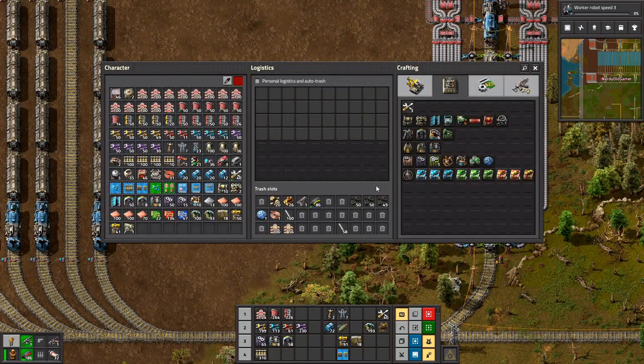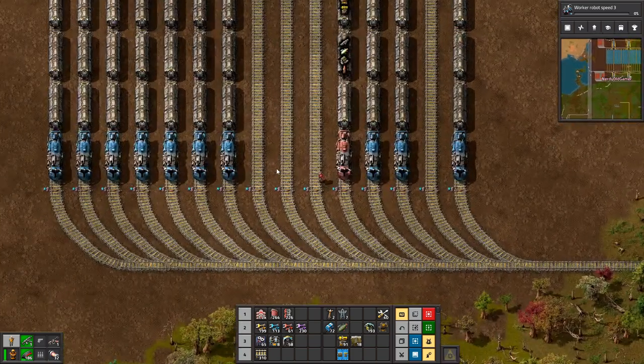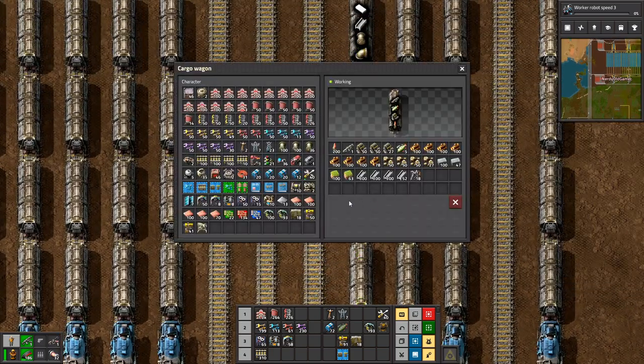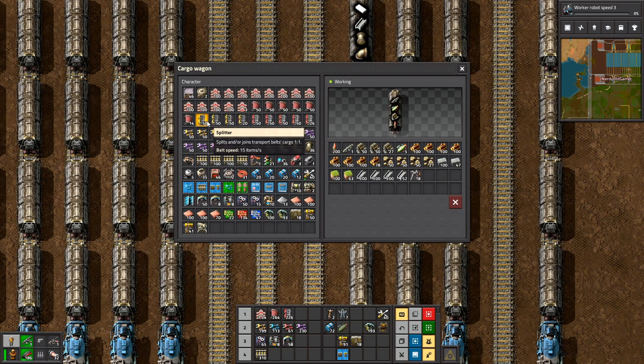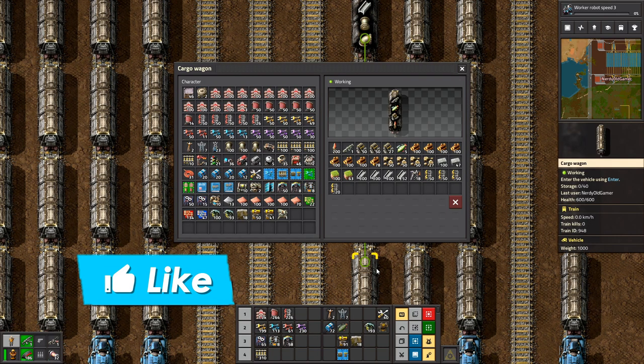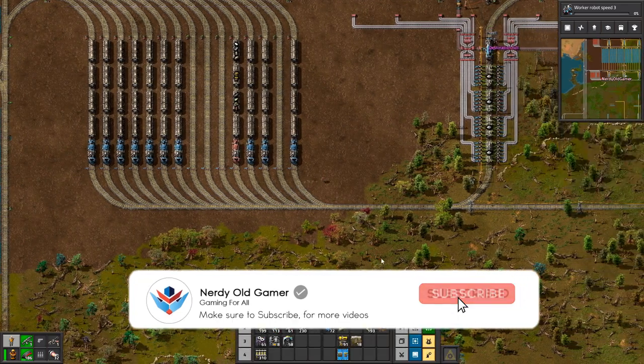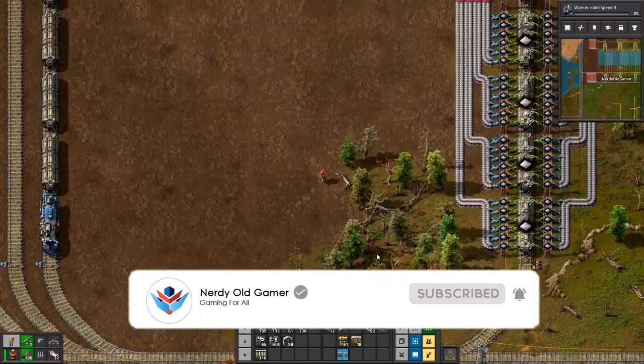I need more of the stuffs. Always more, we always need more. I need long hand inserters. Do I have any in my train? If I don't, I'm going to make some. I don't have any inserters in my train, but I do have some engine units.